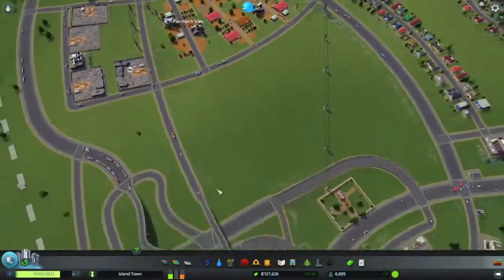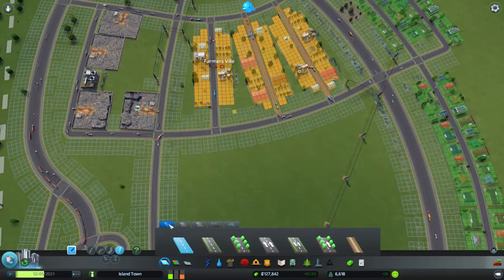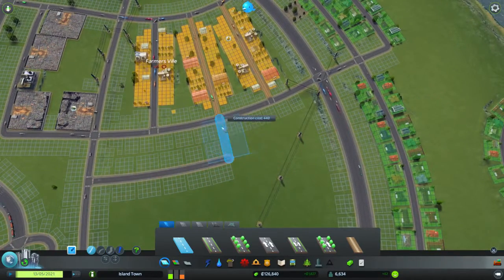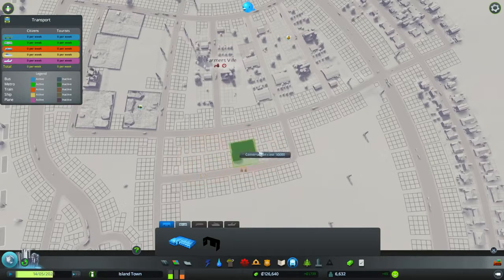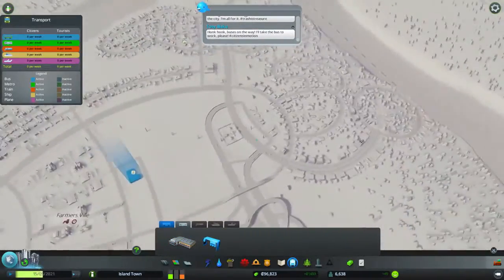I guess we could put the bus station somewhere around here. I don't want to screw up, guys. Screwing up in this mode is too tough for me. We're gonna go straight — no, actually, can't. We're gonna go this way, and then we're gonna go straight. Fancy, fancy straight. We're gonna lay down the bus station somewhere around here, and hopefully this doesn't kill us. And it's time to lay down our first route in the city.